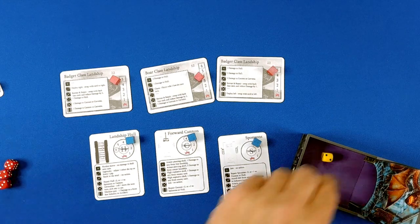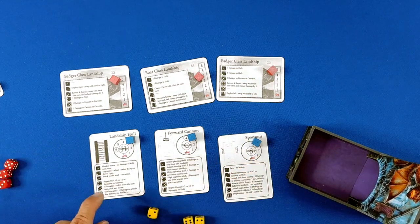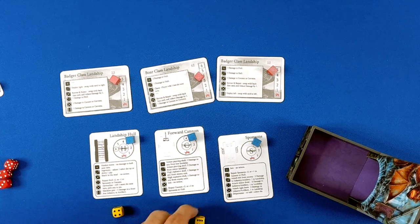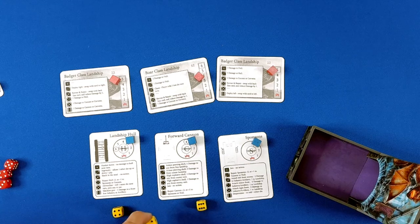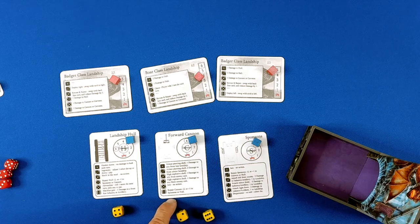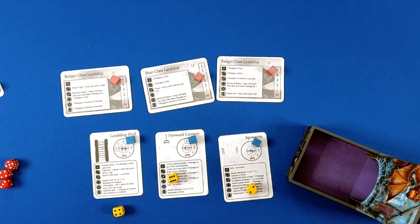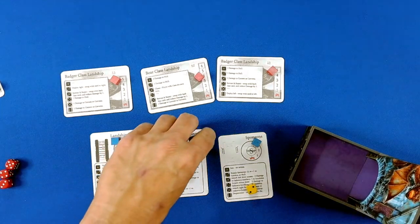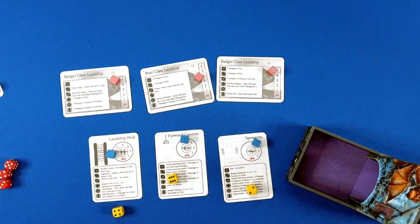Two, four, six. Repair hull by two, or machine gun — that's going to be useless. Two is armor piercing shield damage to front line. We're actually going to do a bunch of repairs. Four: repair hull by two, gets us to five. Six is repair cannon by two, and repair hull by one. So I am back up to full strength.